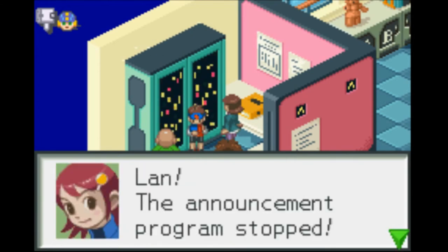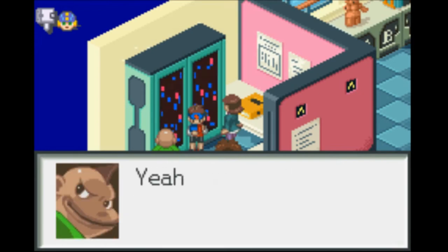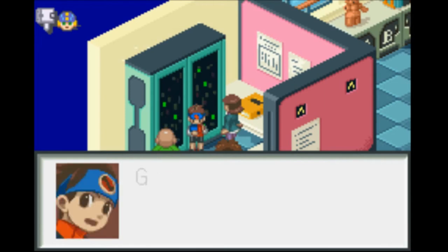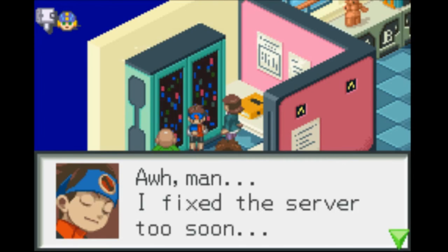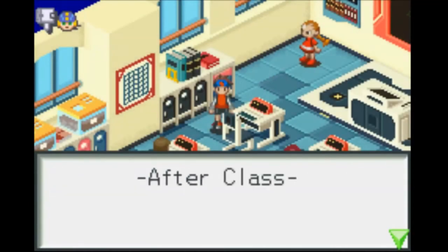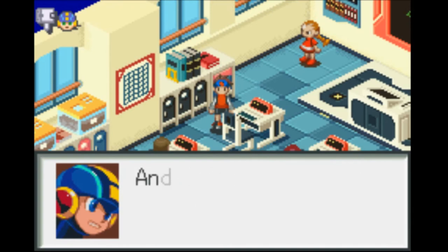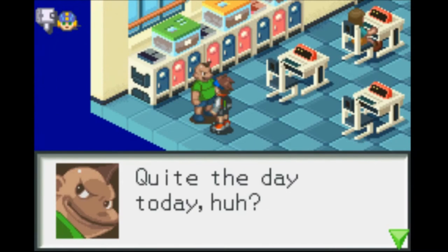'LAN, restart the server and put the net back to normal.' The announcement program stopped. 'Not bad, LAN.' 'Not bad? You mean great! GutMan, you're still pretty useless.' 'You ain't seen nothing yet!' 'Good job, MegaMan!' LAN gets English class next. 'I fixed the server too soon — I would've done the same thing.' The metro is opening today. Let's visit LAN's father and pick up the power-up there. Can I fight GutMan and get his Ball chip now?